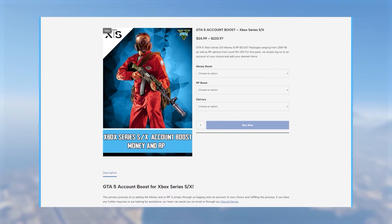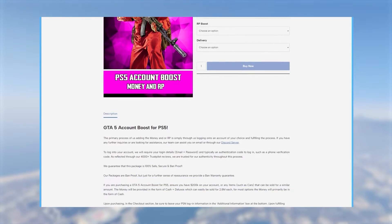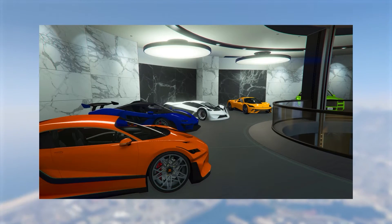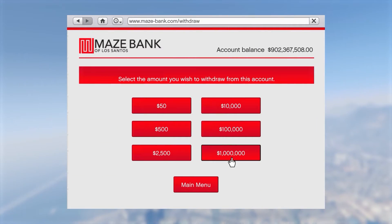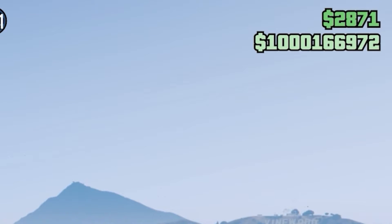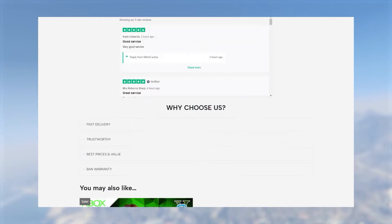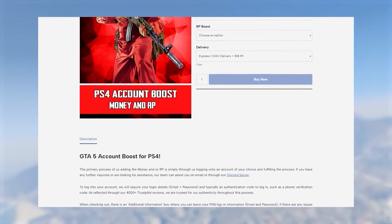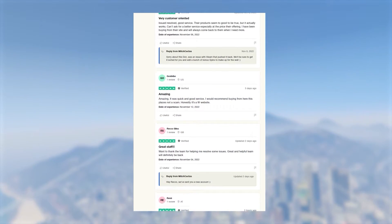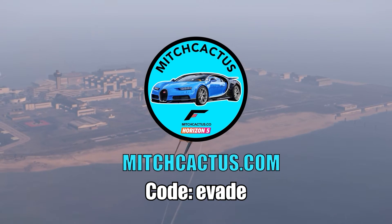If you don't want to spend hours grinding out these glitches, be sure to check out the instant delivery modded accounts from mitchcactus.com, available for Xbox, PlayStation, and PC. They come with between 50 million to 1 billion dollars as well as RP level 100 and more. They also offer account boosts, have over 4,500 reviews on their official Trustpilot page, and are the most highly reputable modders. There's a link in the pinned comment and description — use code 'evade' for 5% off.